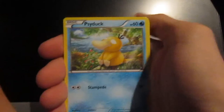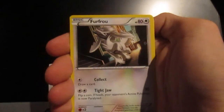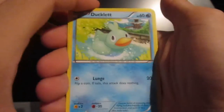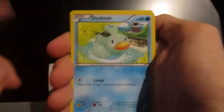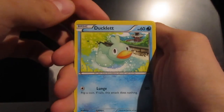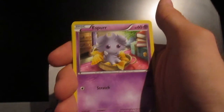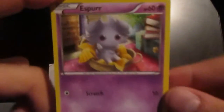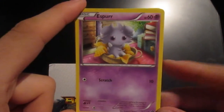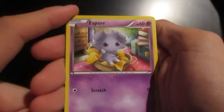Starting off another pack again with your boy Psyduck — looks like he's going to cry, bless him. Same one again. Ducklett — I've actually never heard of that Pokemon. It's like a Diglett but Ducklett. Some sort of little moshy monster thing. And it only knows Scratch — 10 damage, 60 HP. That'll get wrecked.